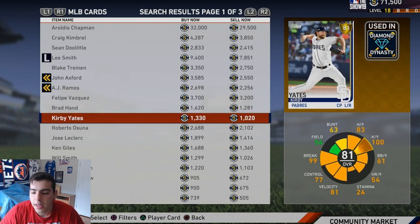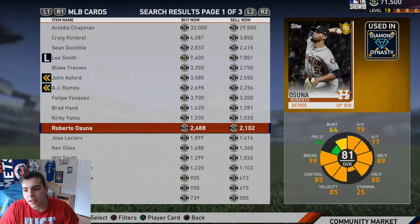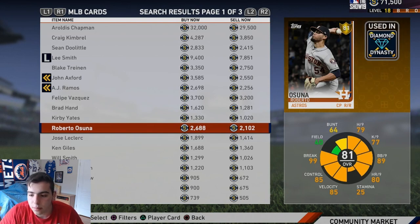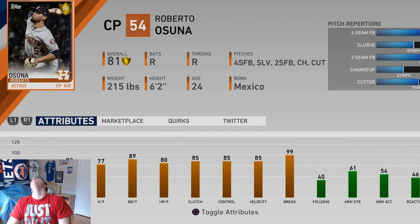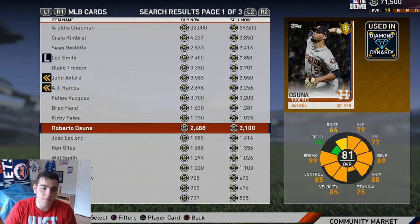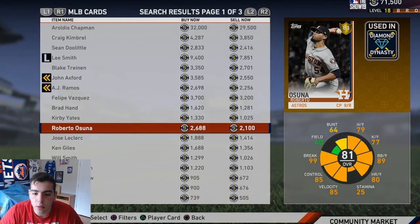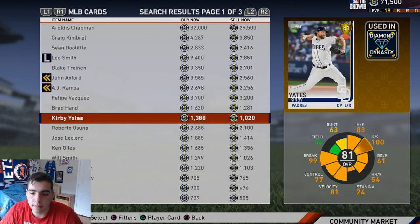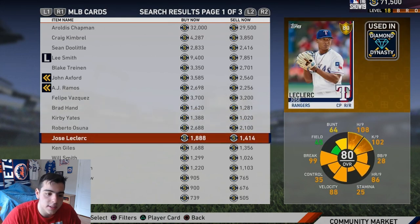Kirby Yates — K9 100, break 99. Splitter, slider. Roberto Ozuna has got velocity and break — yes! Highly recommend him. Low stamina, great closer. Perfect for the bullpen — I'm about to pick up this card right now. Ken Giles has the velocity but doesn't have the break too much. I would go pick up Roberto Ozuna as your closer.